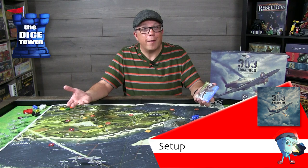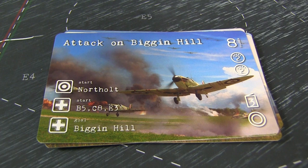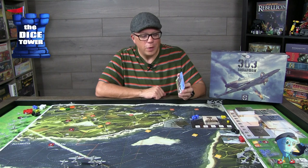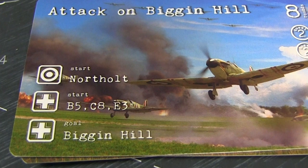Let's jump in the pilot seat and take a look. Setup is very dependent on the scenario that you're playing, as you would expect. There are scenario cards — the big thing on these cards is they tell you what page of the compendium to reference in order to guide you through the full setup of the board. But there are some things at a glance: it shows the rounds for the scenario and when events might show up, as well as the starting positions for the British and German pilots. It also gives you a quick glimpse at what the objective is for that scenario.